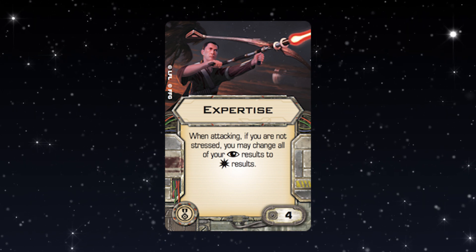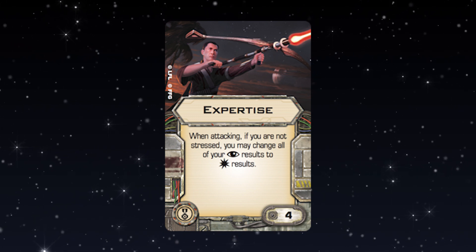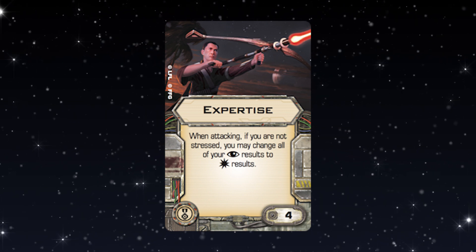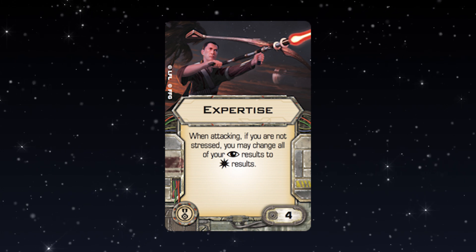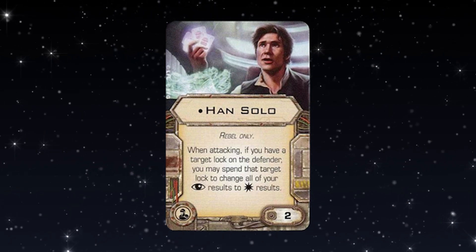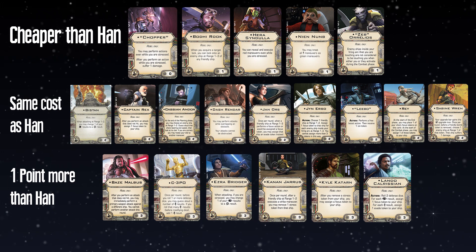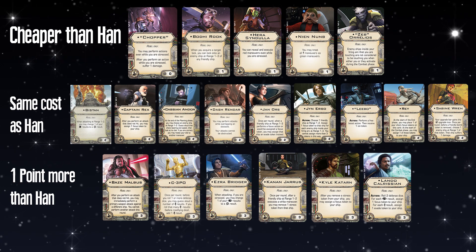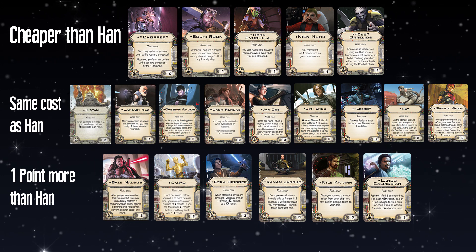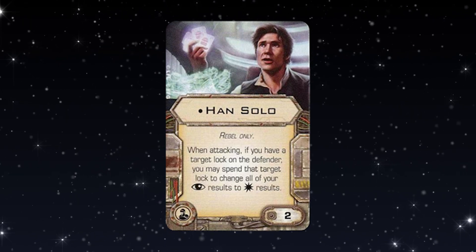Not only is Expertise better, it also leaves you with an open crew slot — and crew slots are so valuable on the Rebel faction. There are so many really good crews. If you spend one more point you have Kanan Jarrus, Kyle Katarn; for the same point cost you have Jan Ors; and Zeb and Chopper are actually cheaper. There are just way better options. Han costs two points and he's simply not doing two points worth of work.